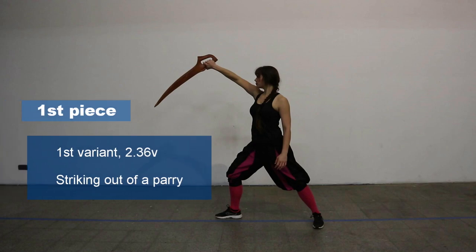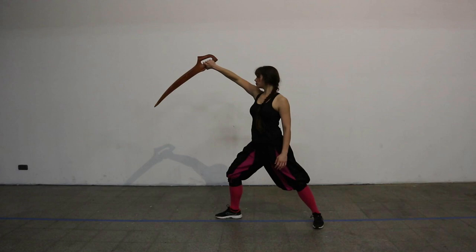So let's dive into those pieces. I'm always going to first explain the piece to you in detail as a solo drill, and then we're going to have a look at how that looks with a partner, in case you have a partner to do Dusak with. In all the pieces in the section on the Arc in Meyer's book, at least one of the fencers is in the Arc — so either you are in the Arc and want to do something, or your opponent is in the Arc, or both of you are in the Arc.